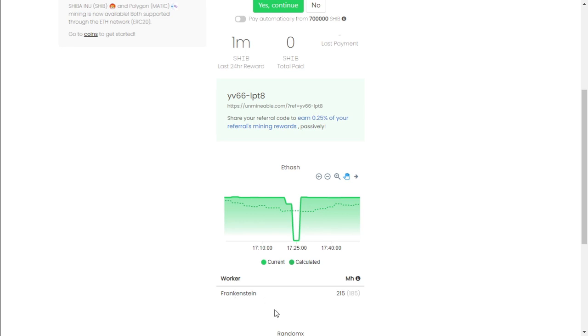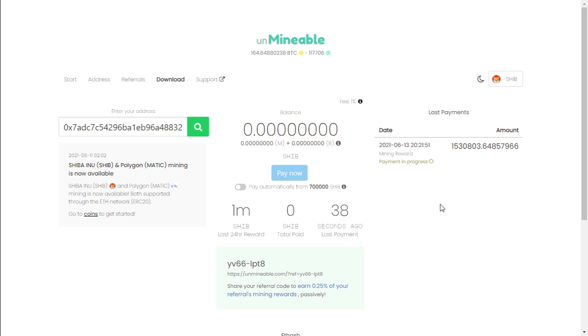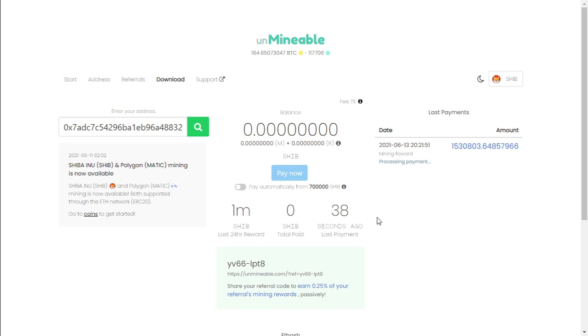As you can see, our server here at the bottom — Frankenstein — is running at 215 megahash. The payment has gone through and we ended up on 1.53 million Shiba Inu, paid out within 24 hours. We have actually reached the 1.5 million mark, which is not bad at all. I've taken this server offline and started mining Ethereum again. So it is possible to mine Shiba Inu and earn 1.5 million coins within 24 hours with 215 megahash.